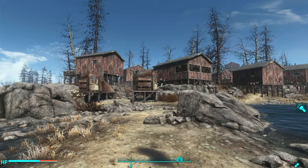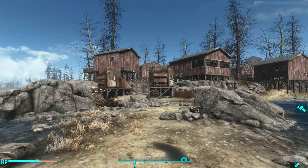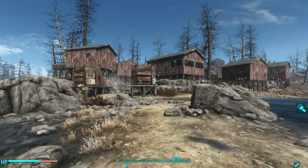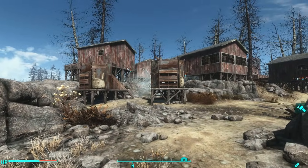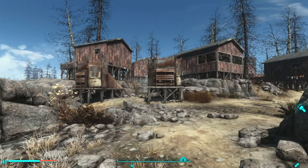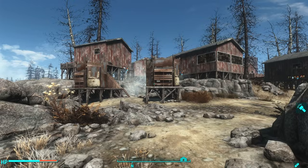Hello there ladies and gentlemen, this is your neighborhood friendly Oxhorn and welcome to an efficiency settlement build of Longfellow's Cabin. This is the fourth and final settlement for the Far Harbor downloadable content for Fallout 4 that I have completed, and I'm really pleased to show it off to you. Let's jump into the sky so that you can get an eagle eye view of the entire settlement.